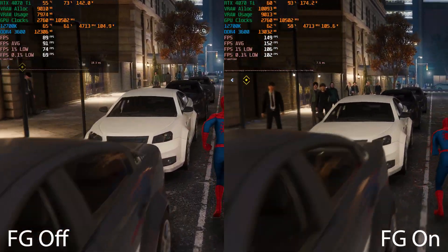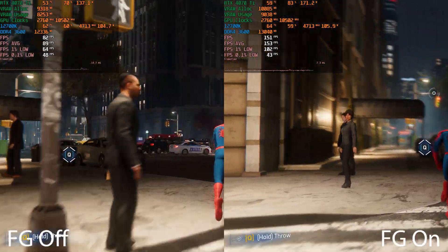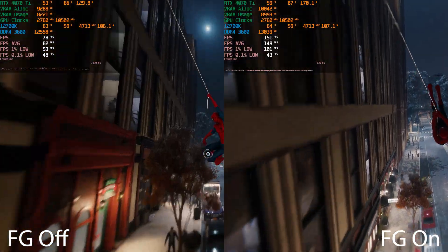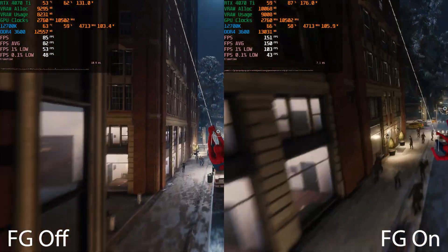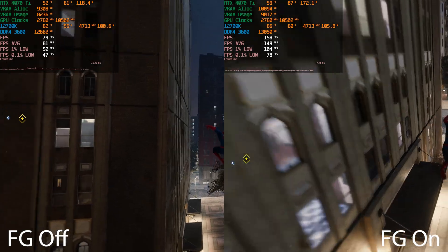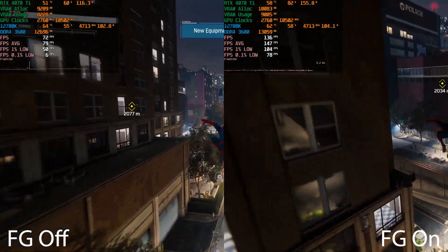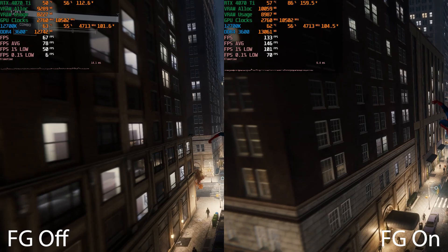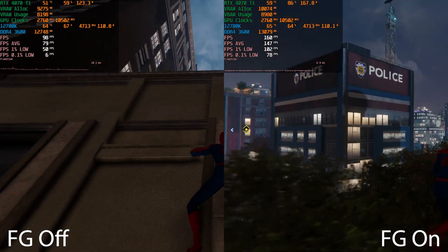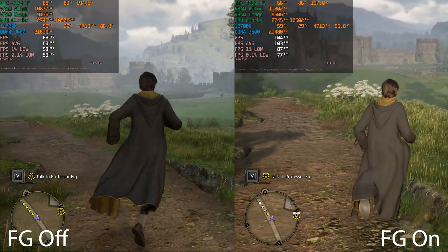Next up is Spider-Man Remastered for PC. We have a 12700K CPU here, and even at these settings — ray tracing ultra preset, everything at highest quality, 1440p — we are CPU bound in certain scenarios. But frame generation helps us a lot: without it we're getting around 80 FPS average, which goes up to around 150 FPS with frame generation enabled. Spider-Man did have some HUD element issues — Hardware Unboxed did a good video capturing those.